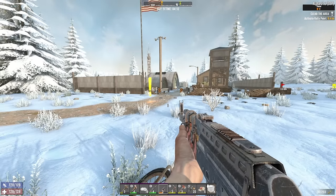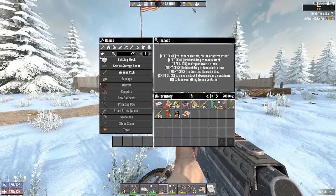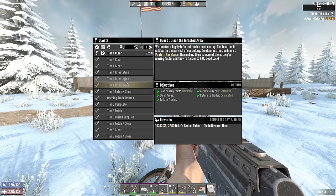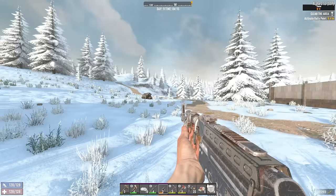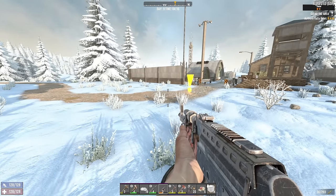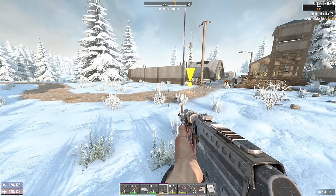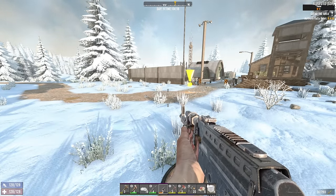Hello and welcome back to 7 Days to Die. We're here at Fork 1 Set, which will be the last tier 4 I need to get done to complete tier 4. Then we'll have access to tier 5s, which will be very, very good because tier 5 infestations are my favourite way to make ammo.